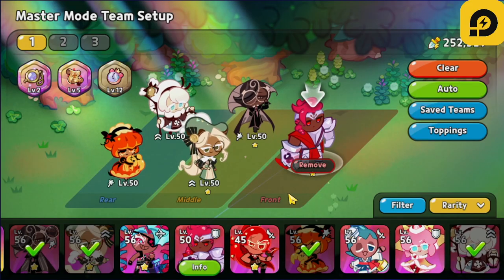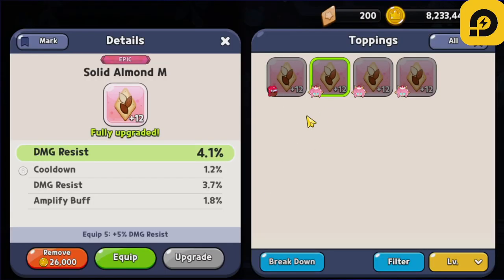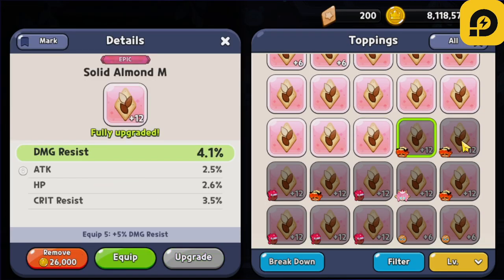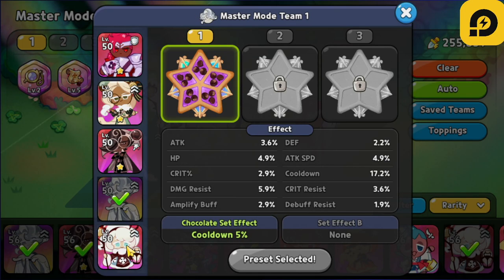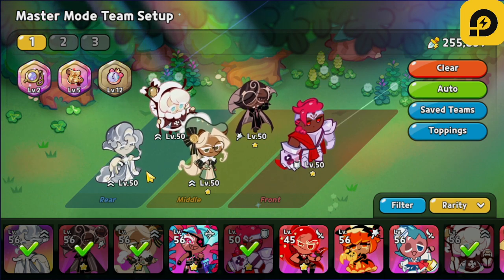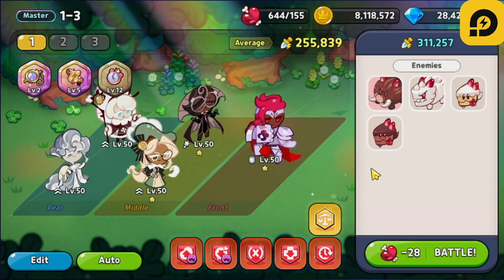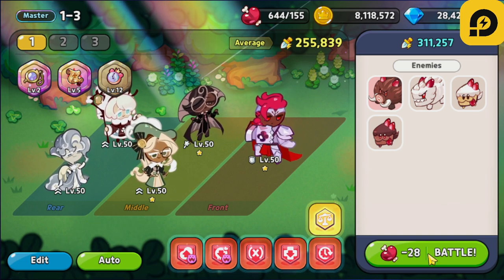We're going to go and tackle this stage one more time because now we do have some promoted cookies. I'm actually going to replace the team — put this in here, put this in here, put this in here. All right, so now we're actually going to put Oyster Cookie here. We're going to try it out with this team: Wallberry, Eclair, Espresso, Cotton, and Oyster. We'll try to tackle 1-3 on Master Mode on our no cookie gacha account.